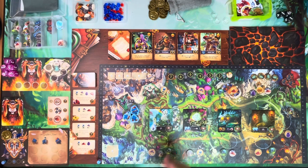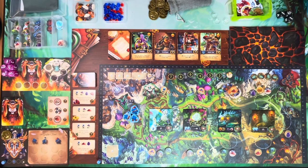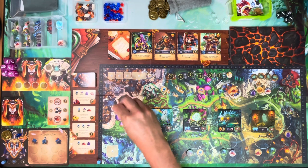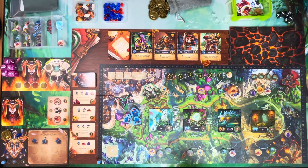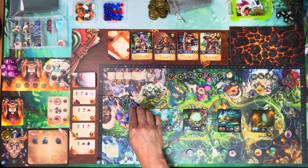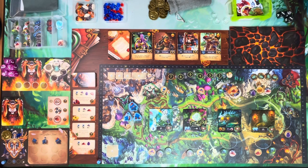You are going to see a few things out here that you would not see if you were just playing multiplayer. For example, these two little standees here would not be there unless you're playing solo. This board is the druid board, which is your solo opponent. I've laid the meeples down so you can better see them on the board, since each one has unique abilities.